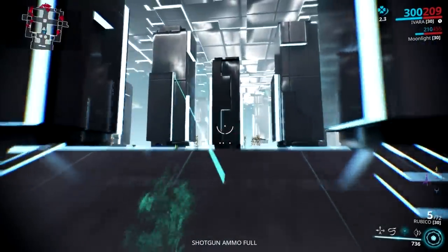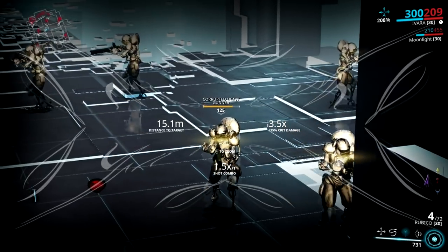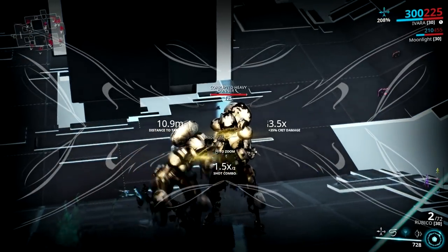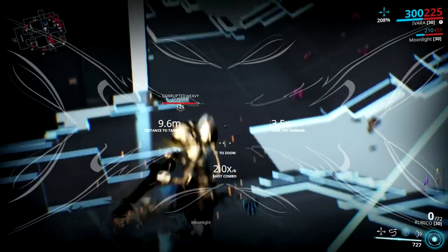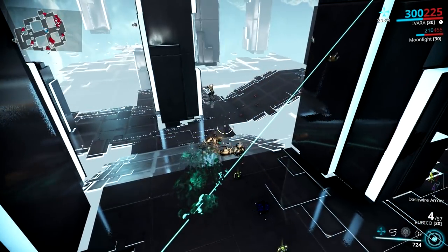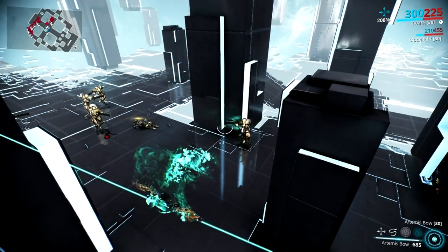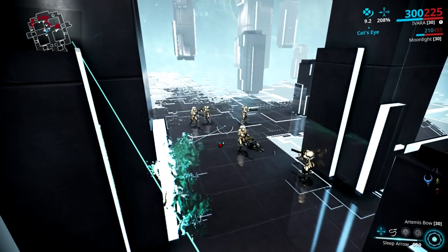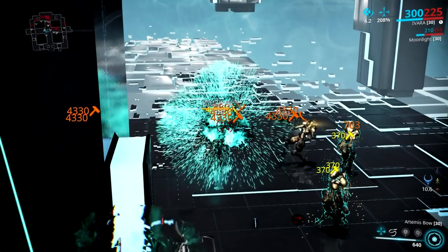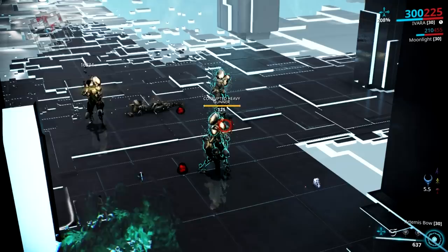However, the additional critical damage it gives to your dash wire arrow is pretty insane. The best part is it scales with power strength, so the more power strength you have, the more damage you deal. My Rubico is pretty happy with this augment and I'm loving it. There's another good synergy you must try — Ivara's Concentrated Arrow. These two augments synergize really well as they provide a really insane headshot area of effect. Add Hunter Munitions into the mix and you will see huge ticks of bleed damage on enemies.